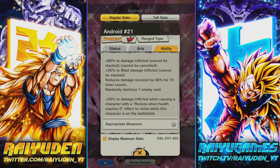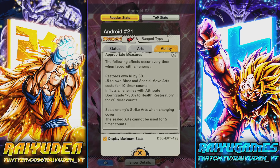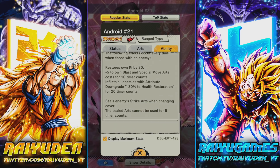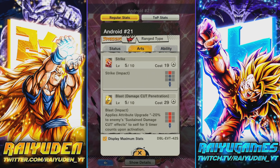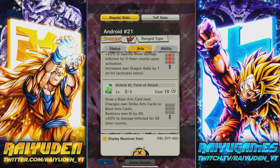Second passive: the following effects occur every time when faced with an enemy — store 30 Ki, minus five to blast card and blue card cost for 10 timer counts, and all enemies hit with a minus 30 to health restoration debuff. Look at that anti-Goku-and-Vegeta passive. Seal enemy strike cross strike arts when changing cover — sealed cards cannot be used for five timer counts. So if you're fighting Regen with her and Fat Boo, good luck using any card. And if your opponent has a blast card counter like Purple Cell, have fun.